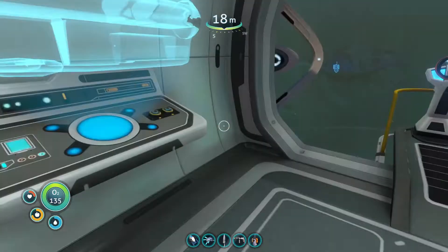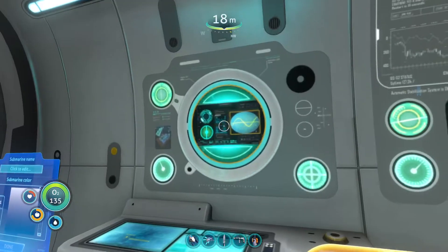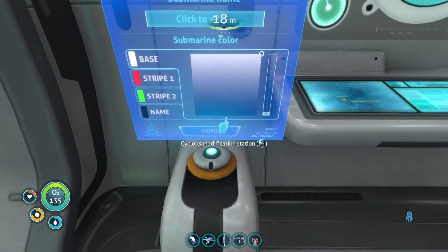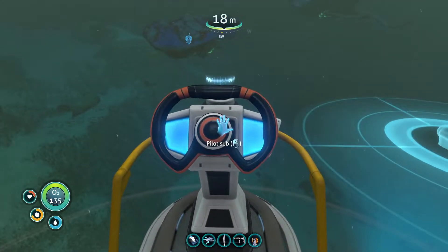Full hull integrity. Another fire extinguisher. Control of lighting and floodlights. I can even edit the color and whatnot of everything. But not right now — let's first get this Cyclops going.